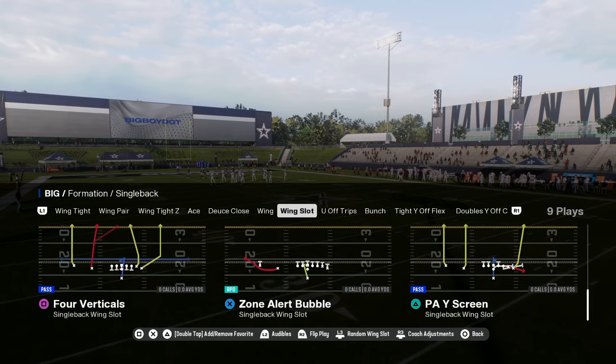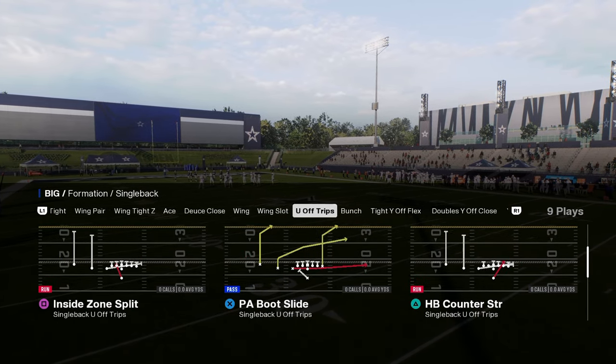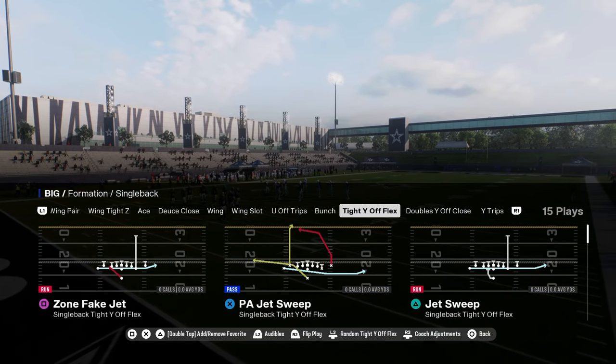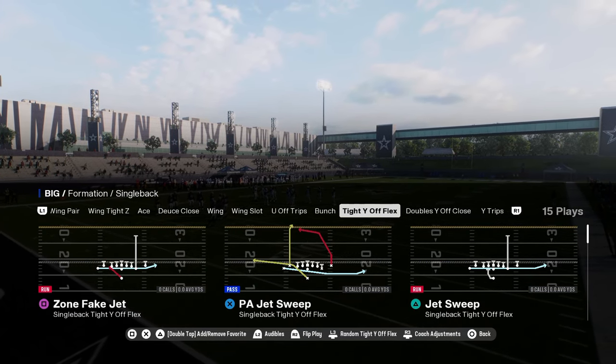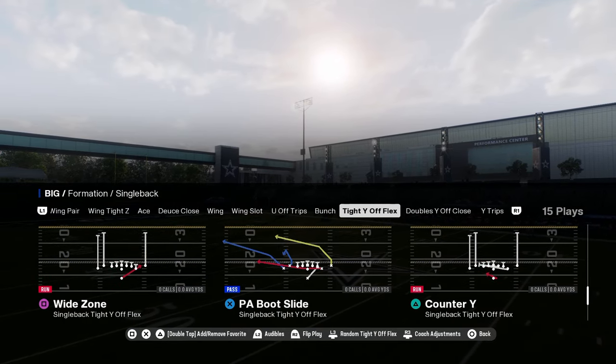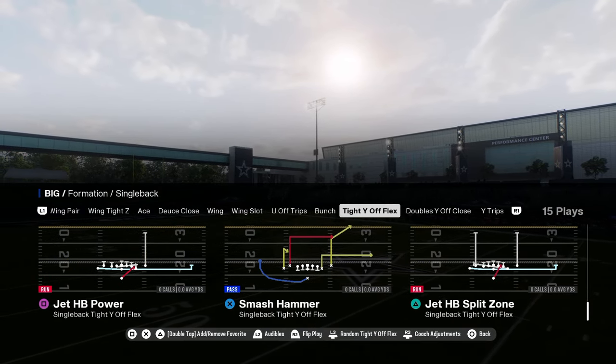One of the more underrated runs this year is the Power O. The Power O is a really good run if you can get access to it. They have a tight flex formation which you can audible into out of bunch. It has jet sweep, halfback dive, and wide zone — really, really good.